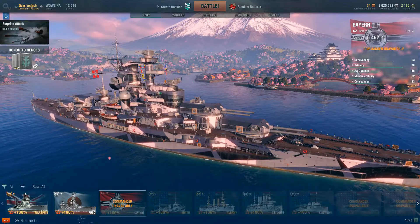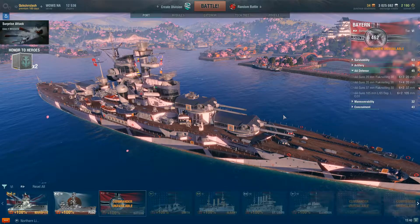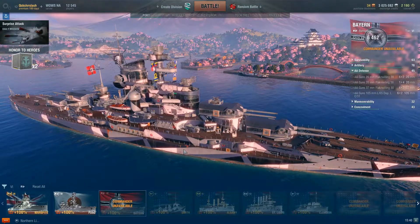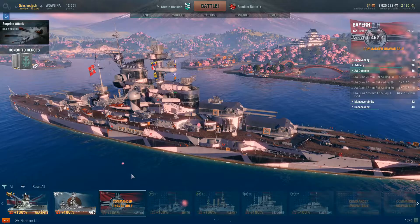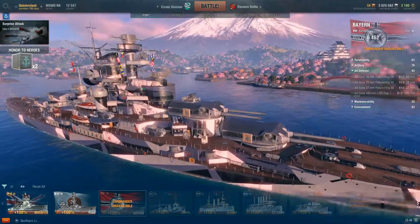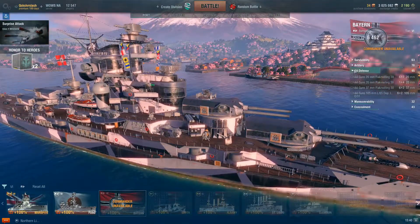Next, her AA — fairly substantial for her tier. The New Mexico's AA rating is 44, the Bayern's is 45. When you consider that one of the hallmarks of the American battleship line is very strong AA compared to the later Japanese ships, the Germans are right there with them. A lot of it's thanks to all these dual-purpose 105s.